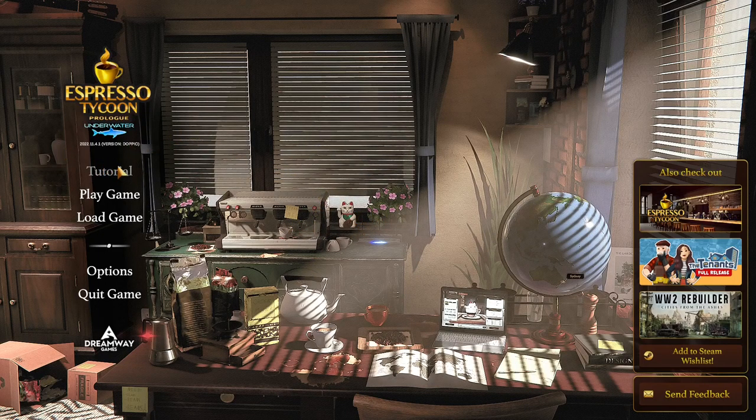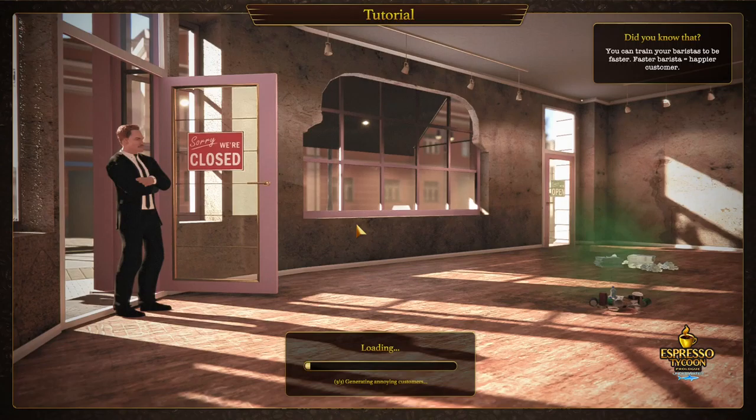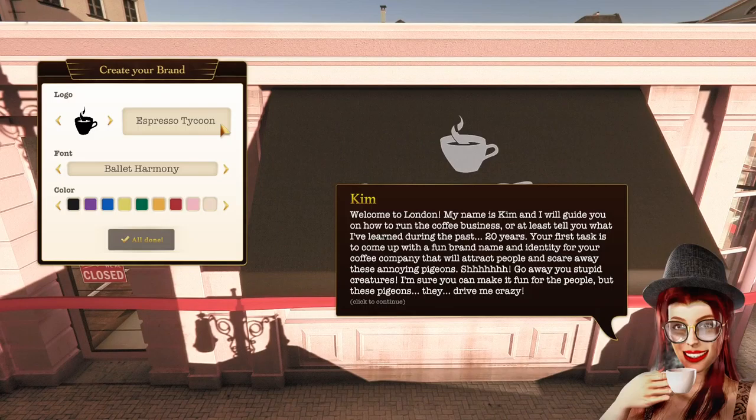Alright, let's get right into it. Generating annoying customers - that's funny. Welcome to London, my name's Kim and I'll guide you on how to run a coffee business, or at least tell you what I've learned during the past 20 years. Your first task is to come up with a fun brand name and identity for your coffee company that will attract people and scare away these annoying pigeons.